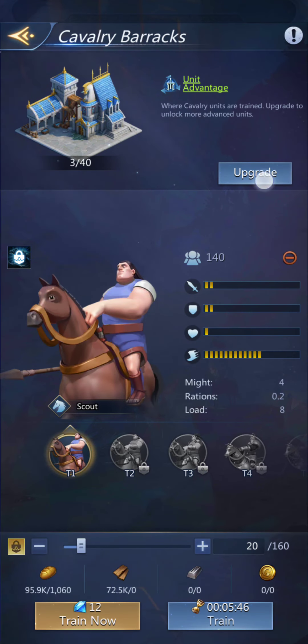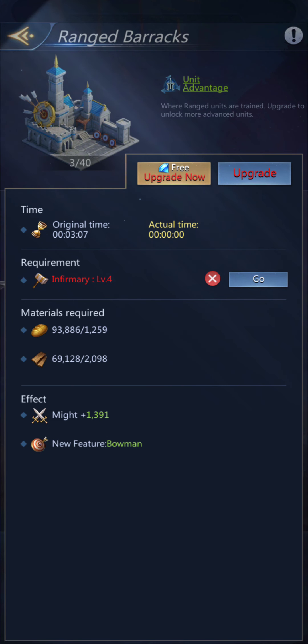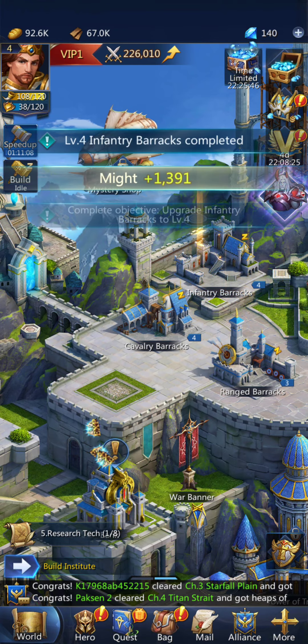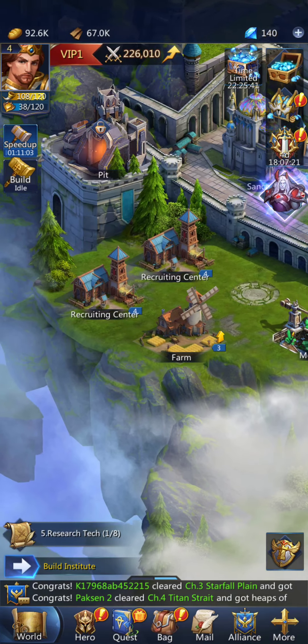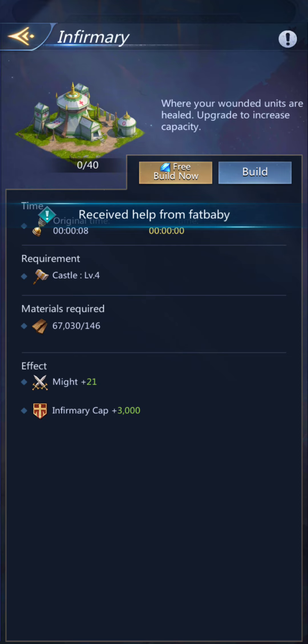Upgrade. Free upgrade. I need an infirmary level 4 to upgrade my ranged. So let's go ahead and get an infirmary up to level 4. Infirmaries are where your wounded go — upgrading increases capacity.